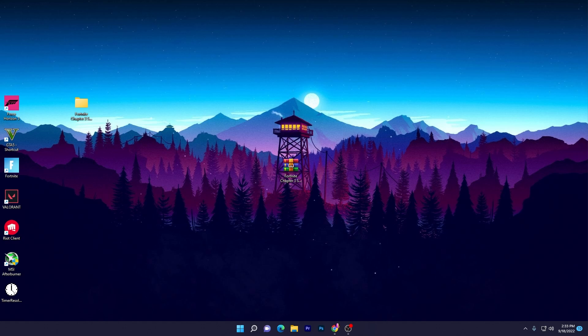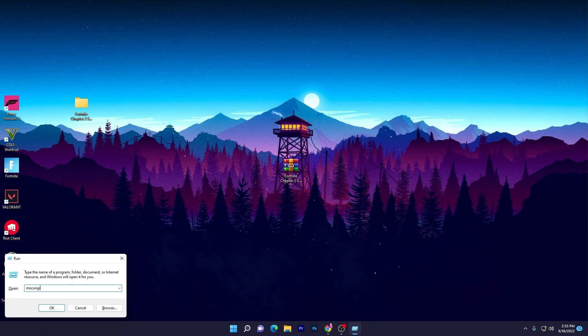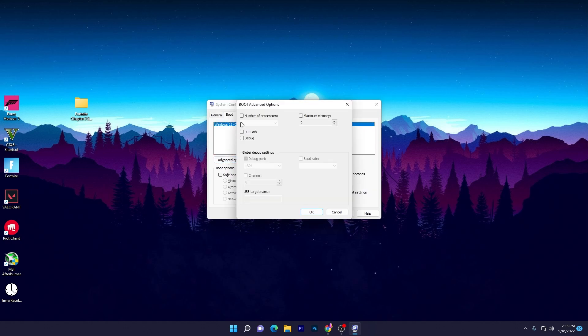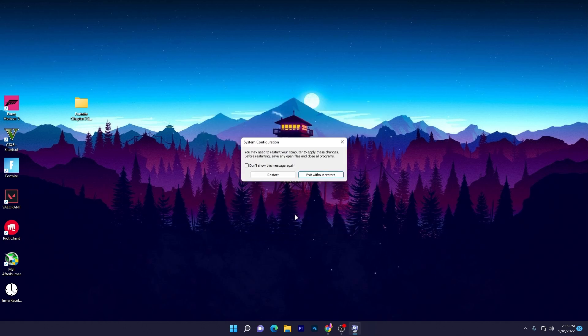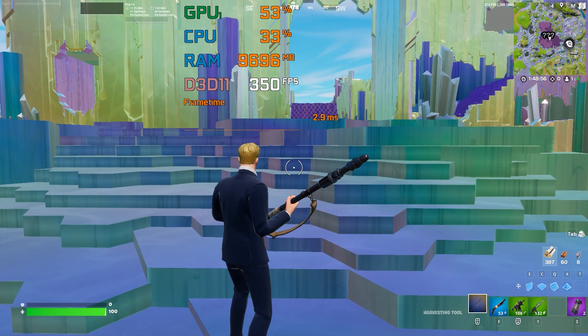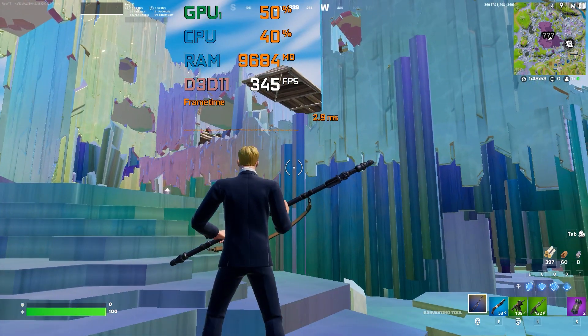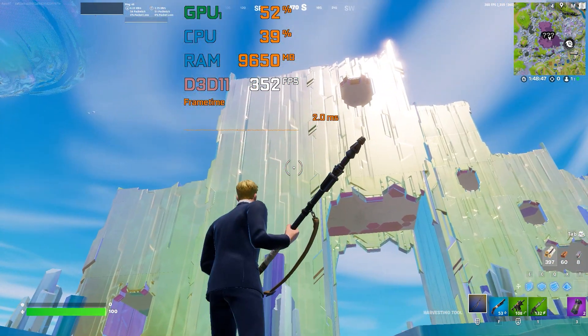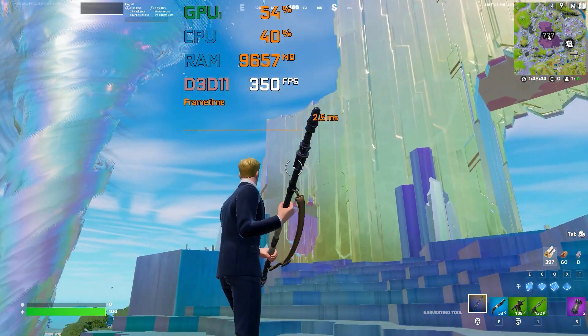In the last step, enable all CPU cores for maximum performance. Press Windows + R, type msconfig, and press Enter. Go to the Boot tab, click Advanced Options, check the Number of Processors box, and set the dropdown to the maximum number available on your PC. Click OK, Apply, OK, and restart your PC for all changes to take effect. Then launch Fortnite and enjoy the improved performance in the new season. Let me know in the comments how much performance increase you get — thanks for watching, see you in the next video!